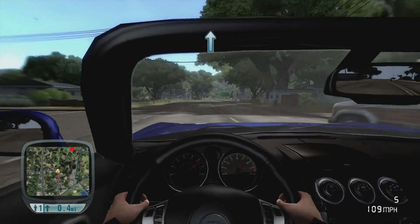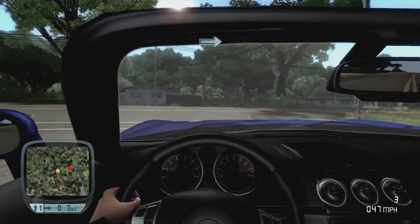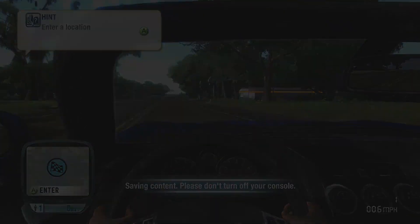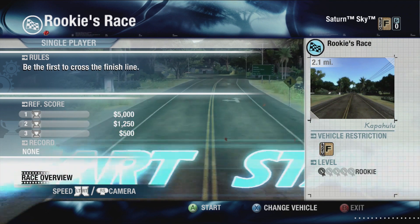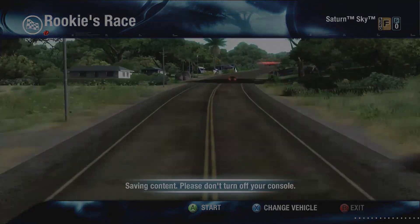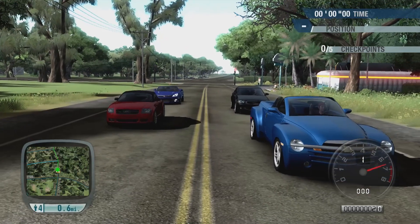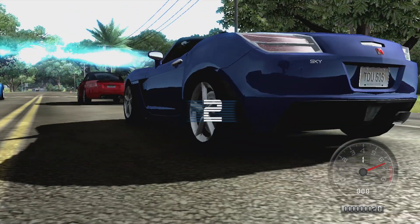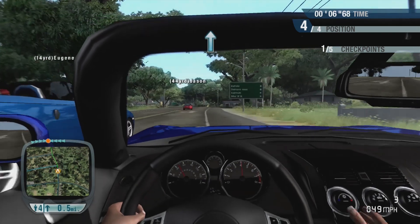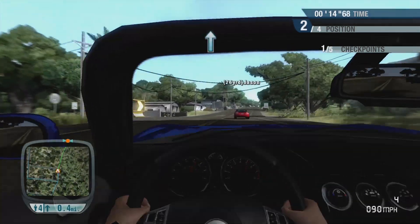Half a mile to go to get to our first race - we'll see how we get on in this little Saturn Sky. With most games, it is really just a tutorial for the moment. Is this a race or a time attack? I'm fairly sure it is a race - yes. Rookie's Race: be the first to cross the finishing line. This is the circuit, two miles long, obviously no traffic.